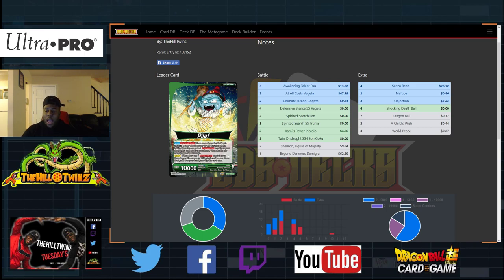Today we got our green Pilaf Wish Leader, which ultimately turns into Tiny Warrior's Son Goku. You guys have been asking for this deck for some time now, and the Holiday Box kind of brought rise to this whole green Pilaf thing. It's not Shinran, it's not Storm, but it's fun, and I think that's what the game is all about — having fun.